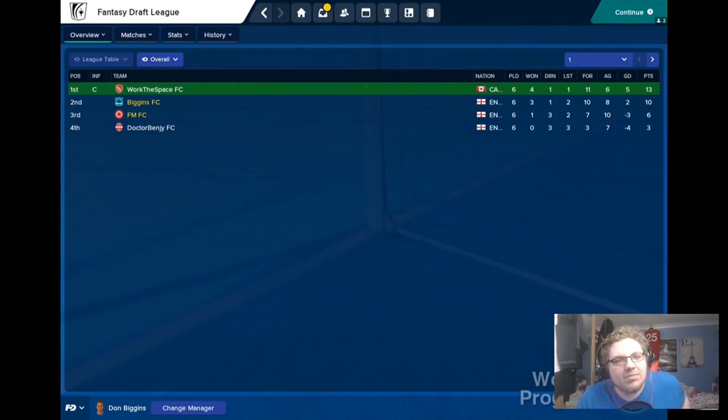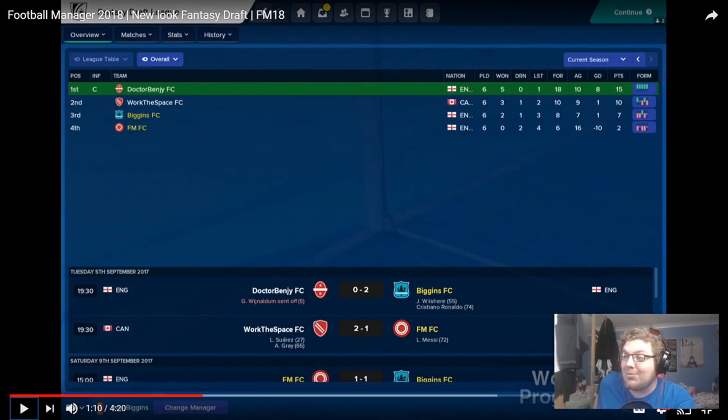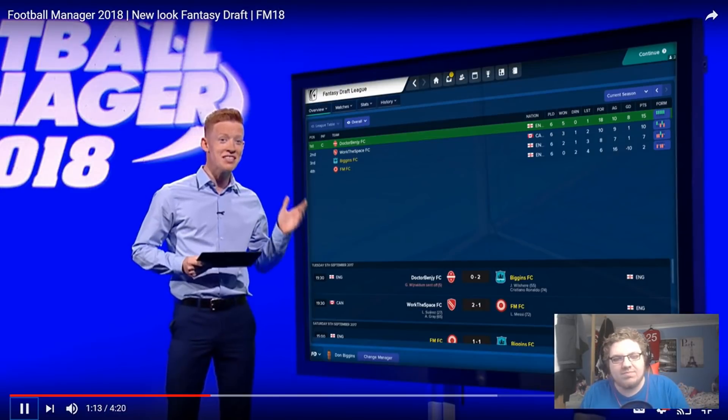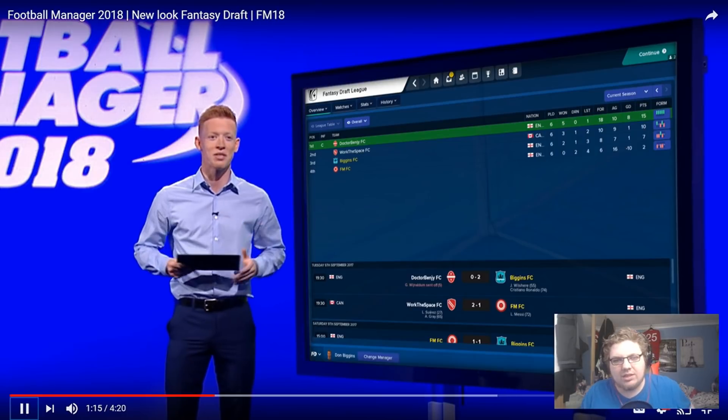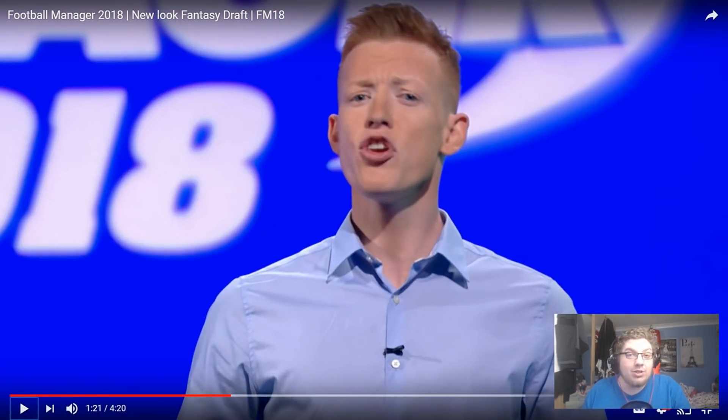The biggest change for Fantasy Draft this year is that you can now play multiple seasons in the league format. After season after season, as well as mid-term drafts — which you can take off as your very own fantasy draft transfer windows. That was really cool. So it's not just going to be one thing now; you can do it over a period of time and there's going to be fantasy draft transfer windows. I love all of that. One of your mates wants to join an existing fantasy draft in the next season — you can. So you're not restricted to just the starting managers; you can add new people in there. Brilliant.